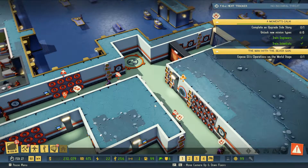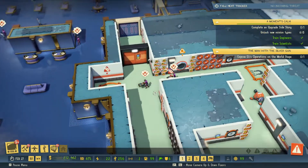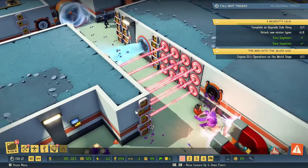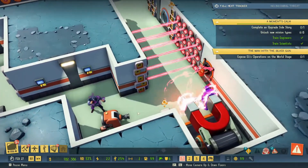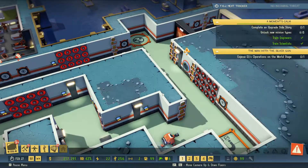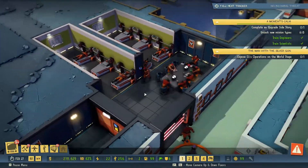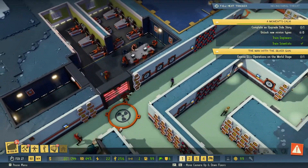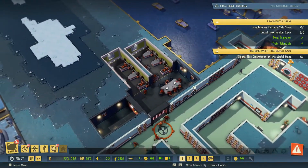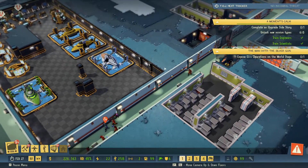Hi guys, welcome back. My name is Jackdaw and this is the next episode of Evil Genius 2. On our last episode we managed to make this lovely contraption hit our giant fan. We've got the nice little area for the muscle minions to kind of wait and potentially go straight to the main front desk, which is what we want - you want the muscle near the front.